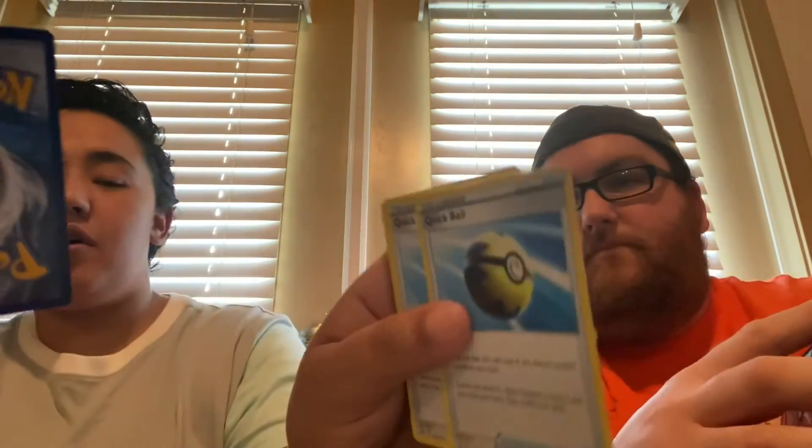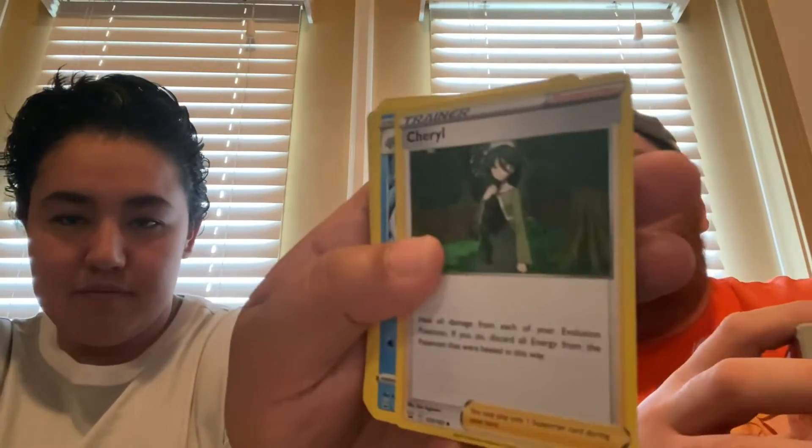Pal Pad lets you get back your Trainer cards. Evolution Incense and Quick Balls — I've learned just the importance of the Quick Ball playing the online version, it's so good. Fan of Waves lets you put a Special Energy attached to one of your opponent's Pokémon under the deck. You also get Cheryl and Octillery with Remoraid — Octillery is completely necessary for any Rapid Strike deck.